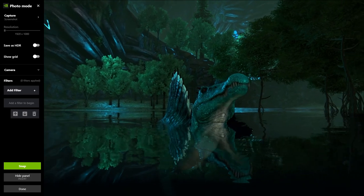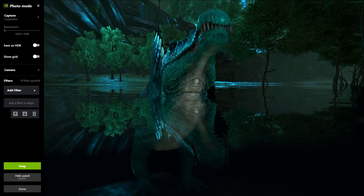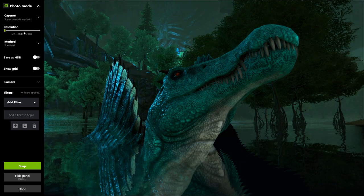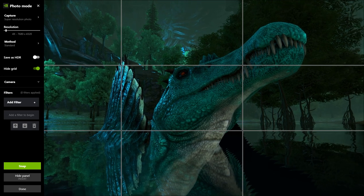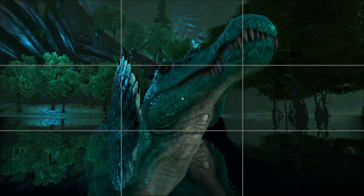I want a nice photo of this beautiful creature. I was thinking maybe going a little bit down, but I don't want to go too far down. So now I usually do super resolution if I want to use it as screenshots or wallpapers — I'll probably go like four; three is okay. Here's your grid if you want to do rule of thirds. You want to center it — I'm just going to hide my panel.